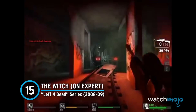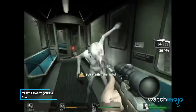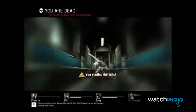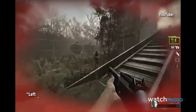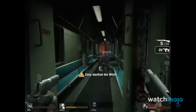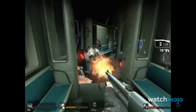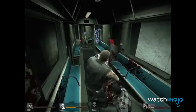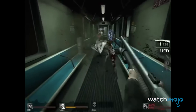Number 15: The Witch on Expert from the Left 4 Dead Series. While having to deal with the hordes of the undead in this four-player zombie shooter, make extra sure to listen out for the faint cries of a woman. No, it's not a lost survivor — it's one of the undead's deadliest. Sitting on the floor, waiting for its prey to approach, this fierce woman will burst into a rage-fueled frenzy when approached, or if you accidentally shine your flashlight on her. While trying to take her out is hard enough, it's when playing on expert mode that she will tear into you within seconds.